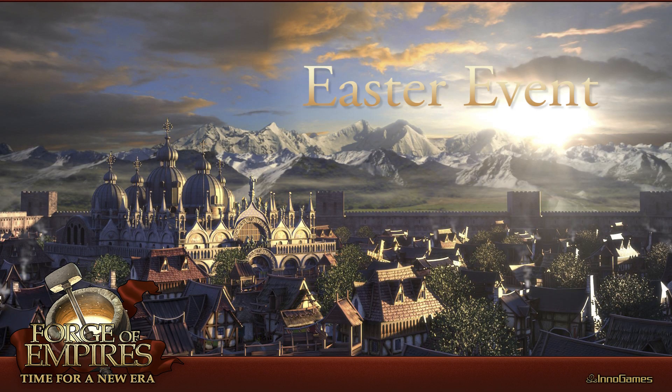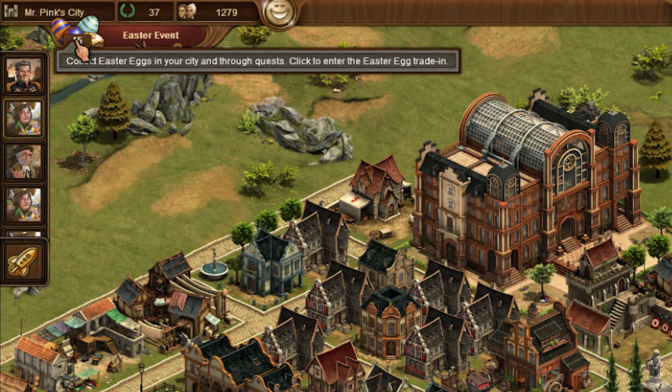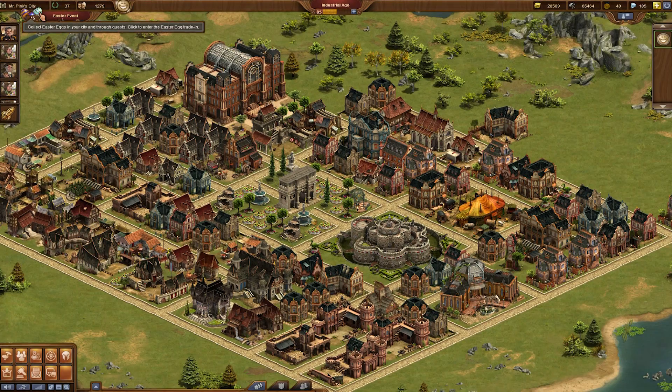Hi, this is Fabio from InnoGames and today I would like to introduce you to the Forge of Empires Easter event. During the event, Easter eggs will be collectible as a new material. You can click on this little graphic which will be in the top left corner of your screen to access the Easter store.